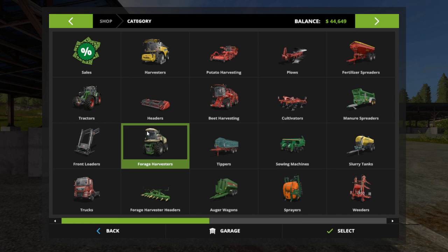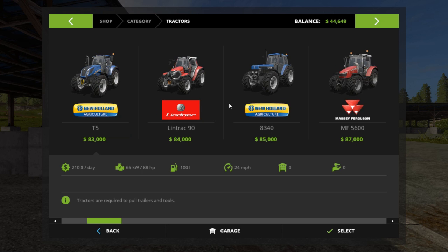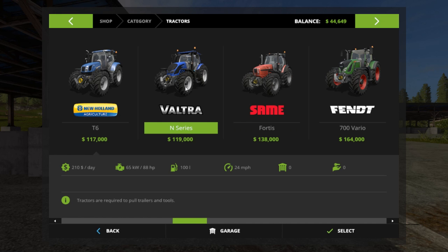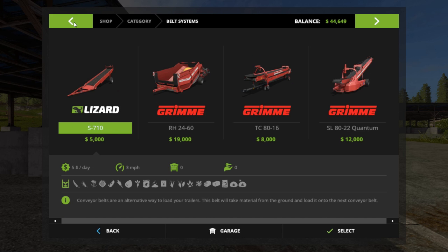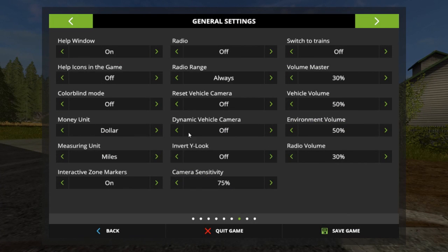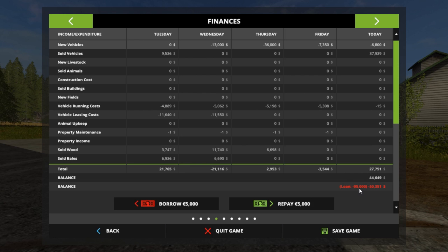I'm a little scared. I want to go into the tractors menu — we don't even have enough to buy the piece of junk. But here's the one I want to buy right here — the Veltra. This thing is awesome. It's $119,000. We need $120,000. Let's go to the bank. I've already got $95,000 in loans — I'm going to take out up to $139,000.